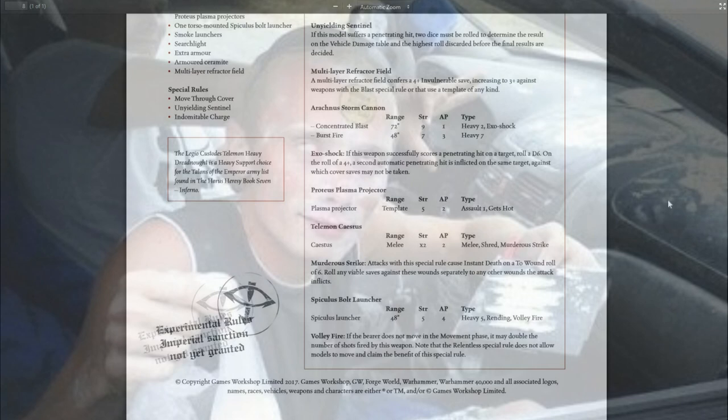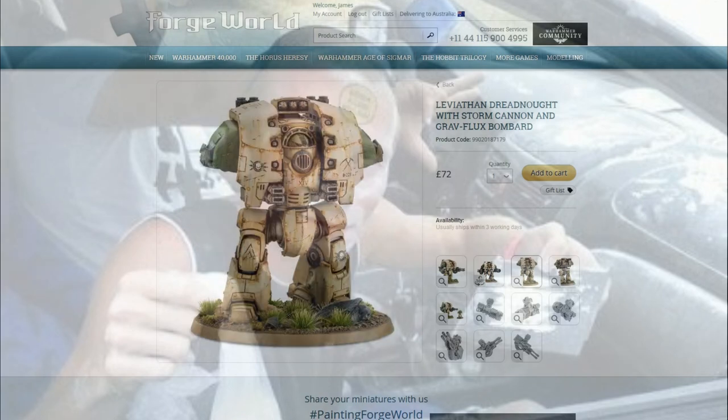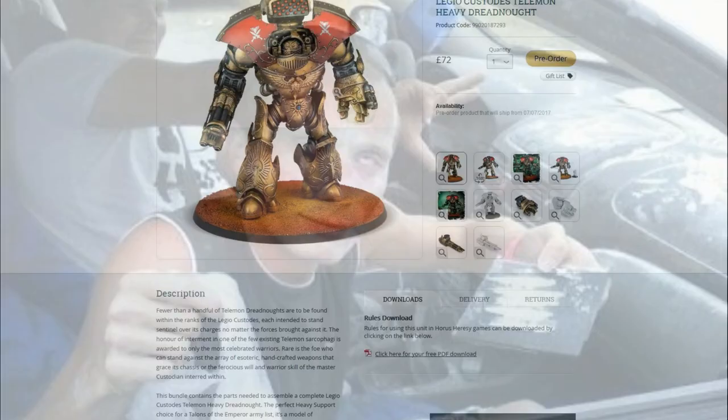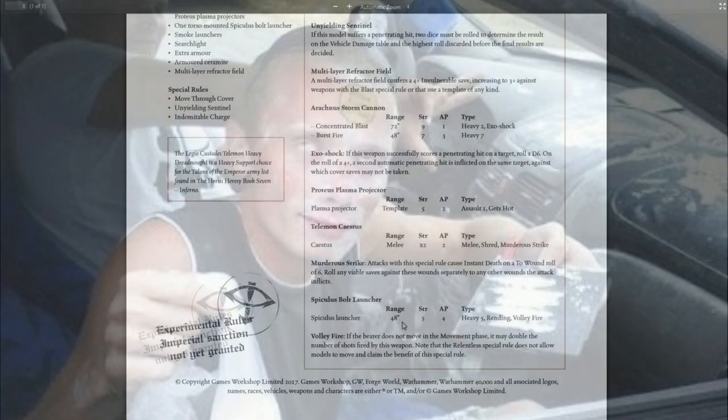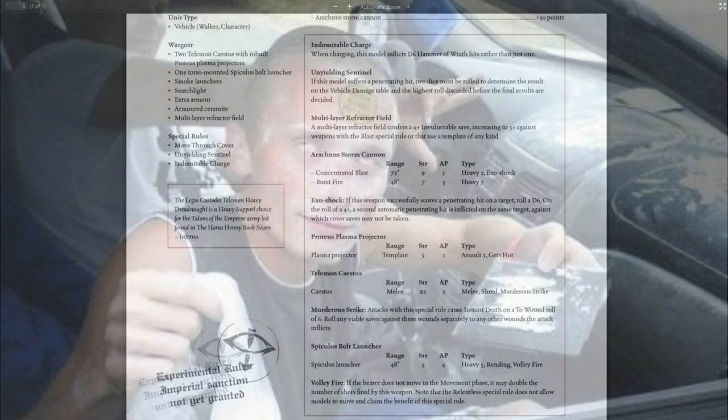That one-use-only Phosphix discharger on the Leviathan, which is probably its best weapon if I'm honest — this bad boy up on top of him here. The Spiculus Bolt Launcher on top of the Telamon Dreadnought, which is his version — he can use it as many times as he wants. It's a 48-inch range, 5 shots, strength 5, AP 4, rending as well. And if you don't move, you get to fire it twice, compared to the Leviathan's one-use-only item that he has to pay 15 points for. That seems fair.